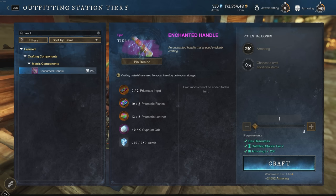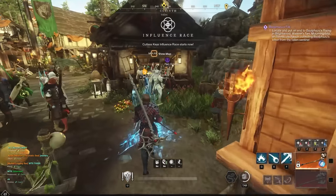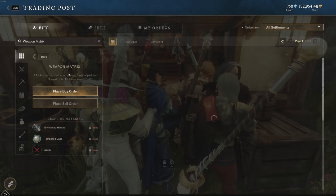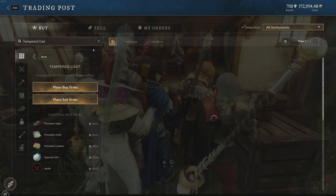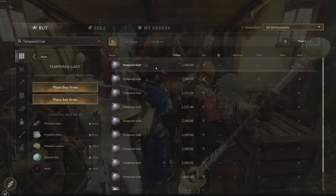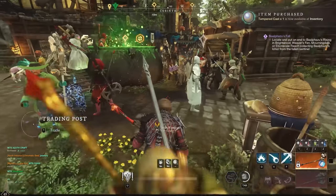You make the Enchanted Handles in the armory and they're not actually very expensive — about 500 each, so around 3,000 in materials just for the handle. Then you need some Gypsum Orbs and some Azoth. These weapon matrixes are selling right now on my server — they were 7,000 yesterday and are now 9,800. The Tempered Cast is only 2,400, so you could essentially double your money.